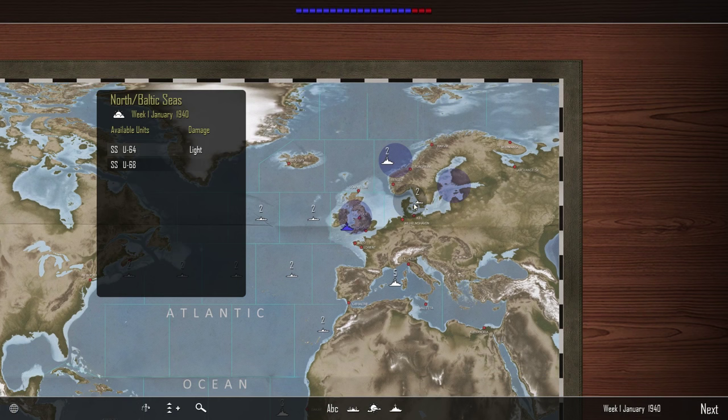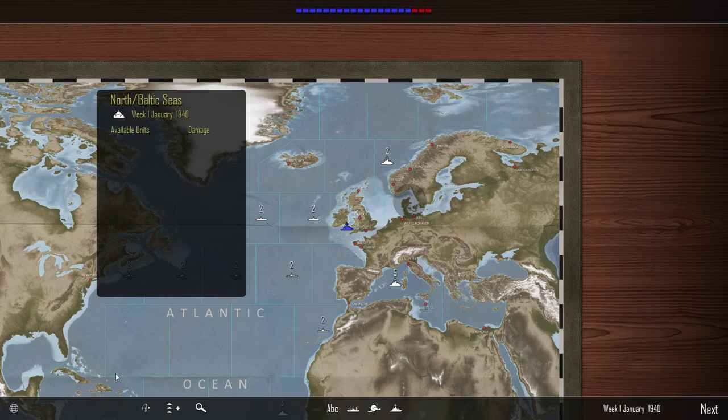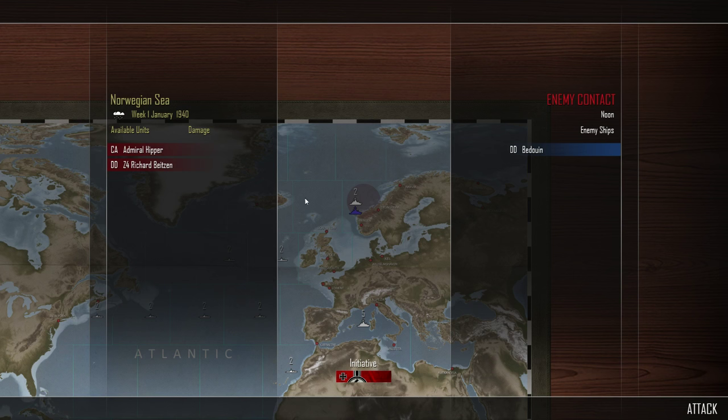Let's go ahead and send our heavy cruiser task force — even though it's only two ships right now — back out into friendly waters, and let's get these guys repaired. Even though this guy just came out, it'll still take him one turn to repair. Now we're up against the Bedouin, and this is probably going to be an easy victory for us.